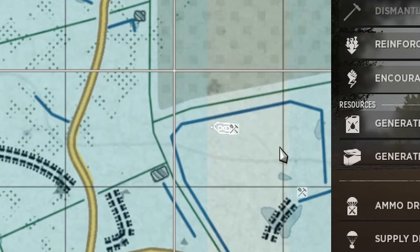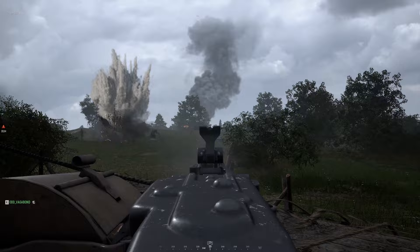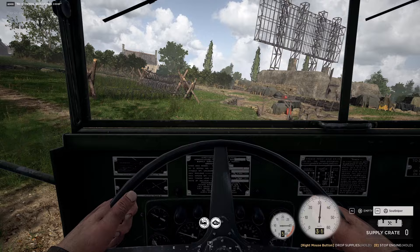The third option for getting the required supplies for a red zone garrison is to use a supply truck, but they're loud and tend to attract enemy MGs, snipers, and AT players, so make sure you stay a good distance away from the strongpoint while driving into enemy lines. And don't forget to turn off the engine when you park the truck and build your garrisons.